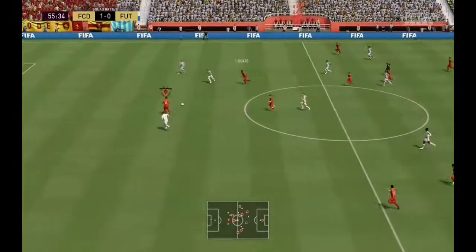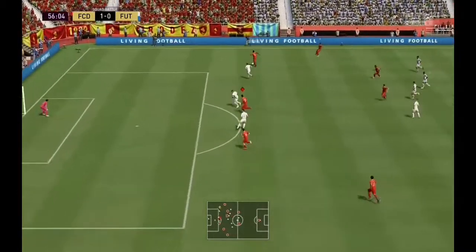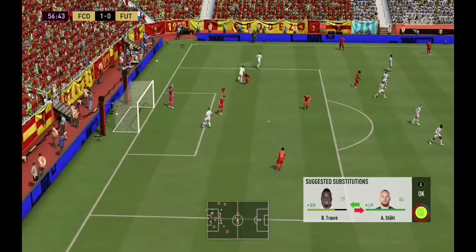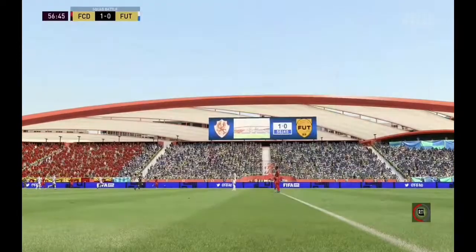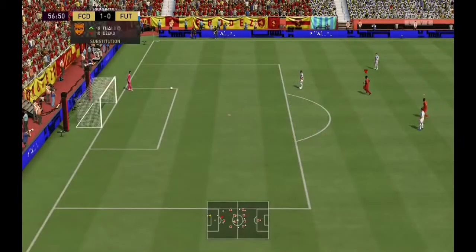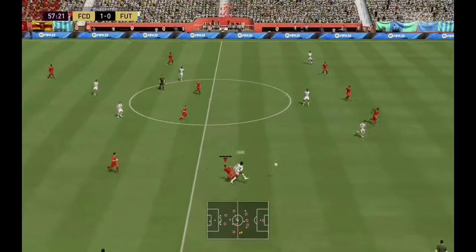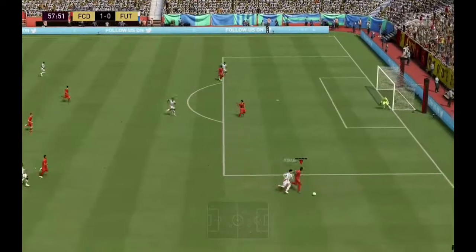When you play the ball into your striker, you need to push down — not directional down, you need to actually push down on both thumbsticks. You can see my striker there has got a diamond above him, so I'm just in control of the striker. Then you can through ball or pass it out wide, you'll still be in control of the striker with the diamond over his head. You can control his run, and when you want the cross, press X, and the computer-controlled player will whip in a cross — so it's up to you to get your striker in position to finish the cross and score the goal.